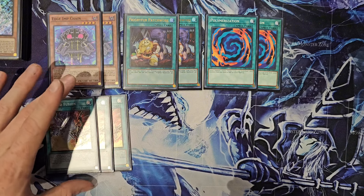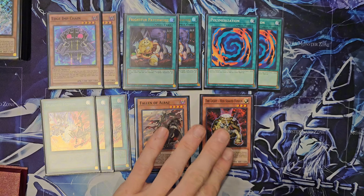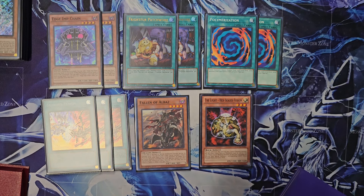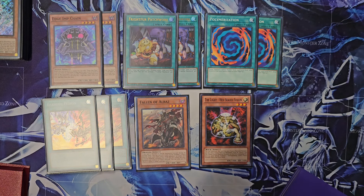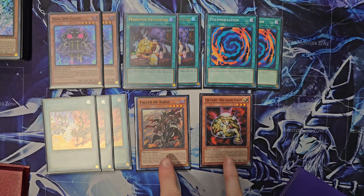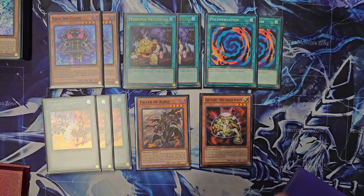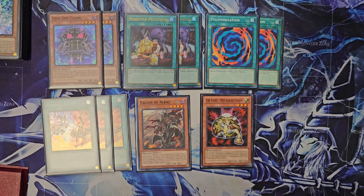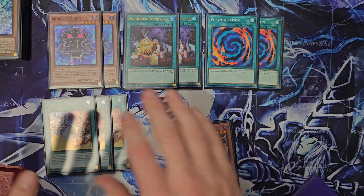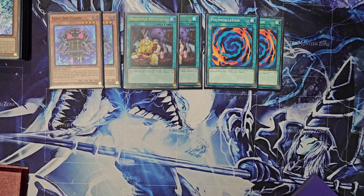So our next engine is going to be the Branded Engine. We're going to go three Branded Fusion, one Fallen of Albaz, one Light Hexial Fusion. I cut down Albaz to one — going forward I might play two. It's a good card overall, but there's a lot of hands where I would draw one or the other, and one time I actually drew both, and that really didn't feel good. But that's it for our sub-engines. Basically there's times where you go through all your plays, they stop that, you slap Branded Fusion down, and you just win — especially if you bring out Dragoon and then you just have follow-up for days.